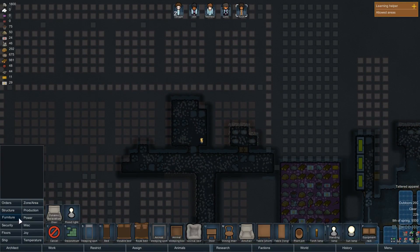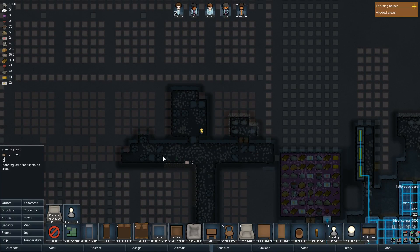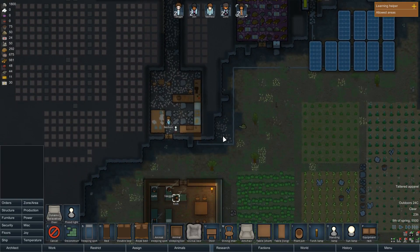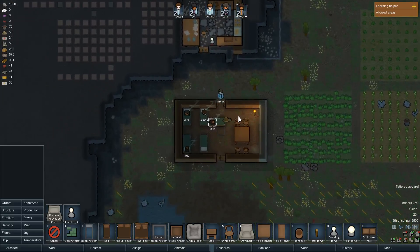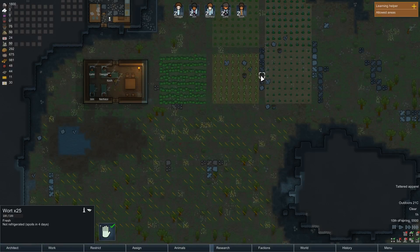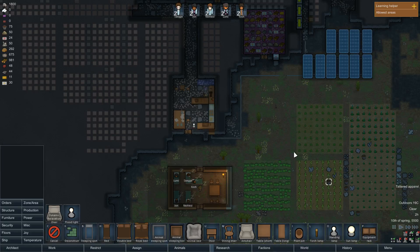I'm going to break the risk of people who are not happy. I'll put a standing lamp in there at some point. I should probably pull this in too. I completely forgot — production — stonecutter's table, build it there please, and give me a chair here.